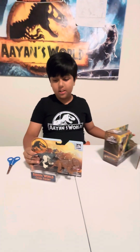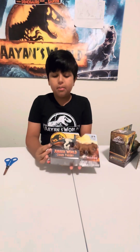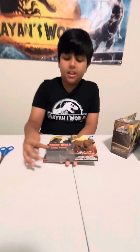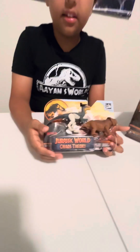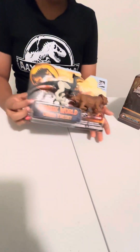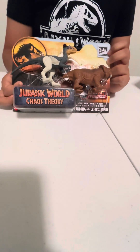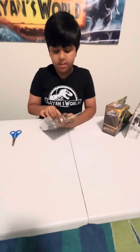We're gonna start with the Guanlong and Lystrosaurus pack — a brand new box. So we have the Jurassic World Chaos Theory branding, the Epic Evolution sign, the new Jurassic World logo, and Netflix here because the show is from Netflix. This is from a glacier area, so I can understand why the Guanlong has feathers. On the back we have all the other dinos and the scan app.